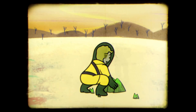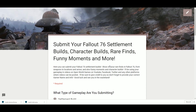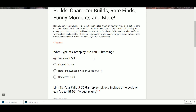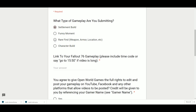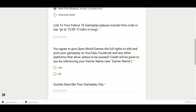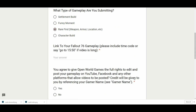I wanted to let you guys know: yes, you can finally submit your Fallout 76 gameplay, including settlement builds, character builds, rare finds, funny moments, and more. If you have a settlement build, just click the link and share your video. And if you find something really cool — a weapon, armor, location, boss, whatever — and you want it showcased, let me know. I will credit you, so don't worry.